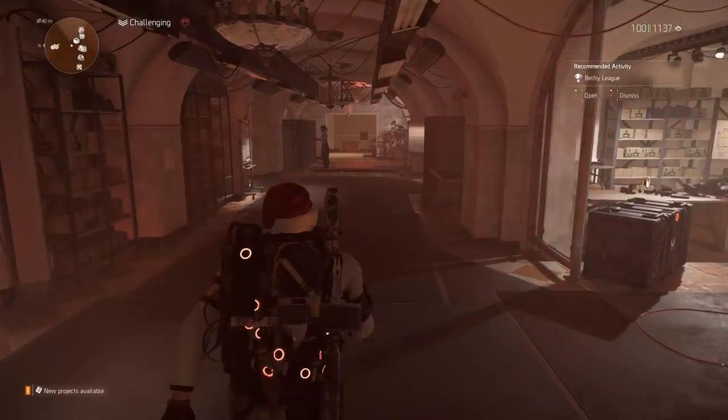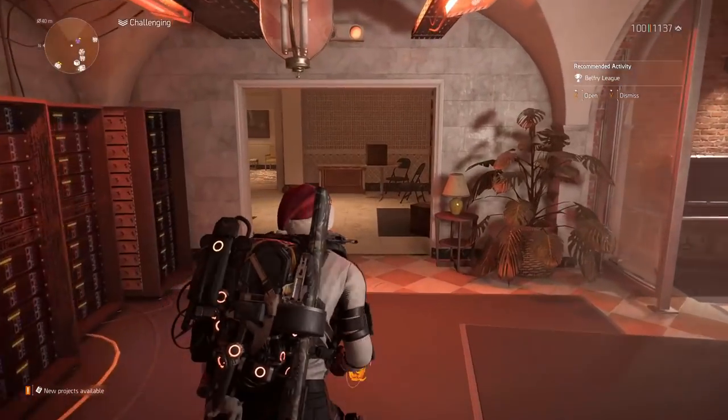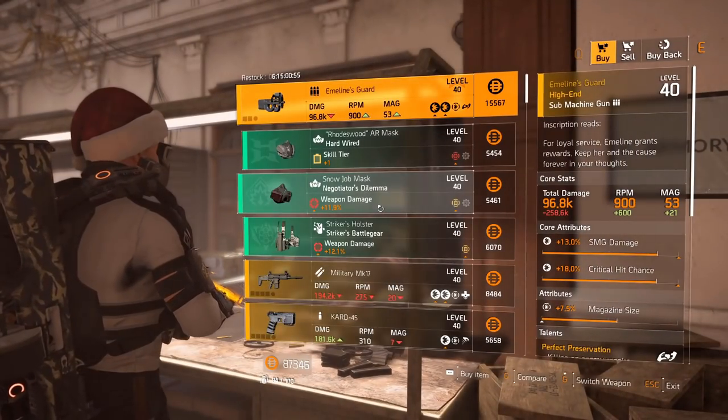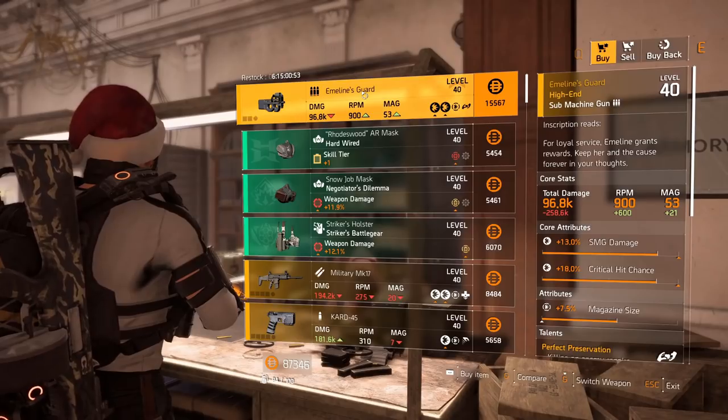For the sticky: 4% burn duration. Remember, over here by Naya she sells blueprints — make sure to double check by her. If she is selling nothing, that means you have all of the blueprints she currently has to offer. Moving on to the clan vendor in the base in Washington — Emeline's Guard again.